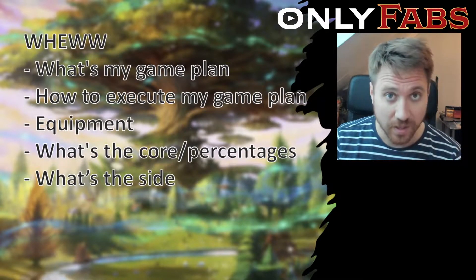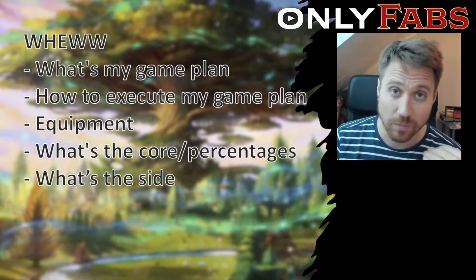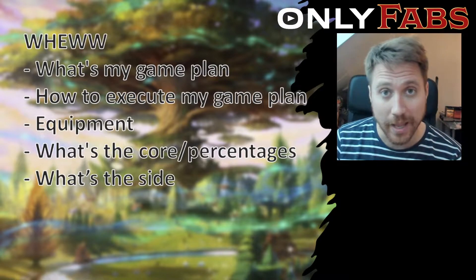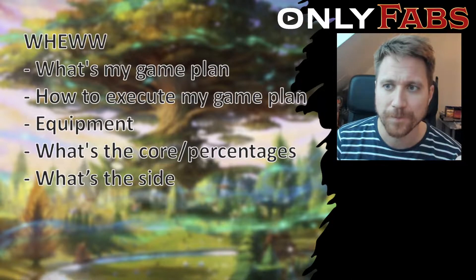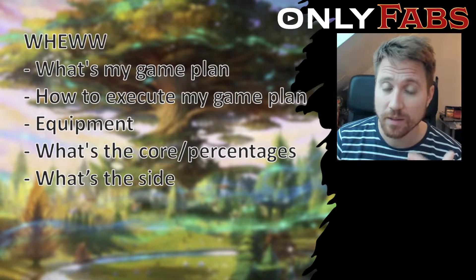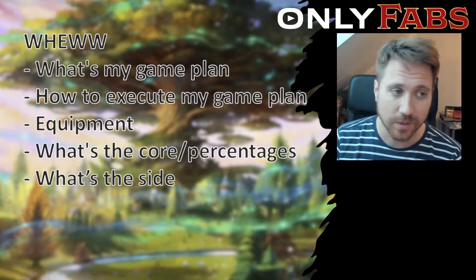The wheel technique asks: what's my game plan, how do I execute it, what's the equipment, and what's the core? I add a percentage here because it always comes up. The framework is there to keep focus while building a deck, and what's the side? It's totally too early to tell what's the side, but it's in there to keep you thinking.